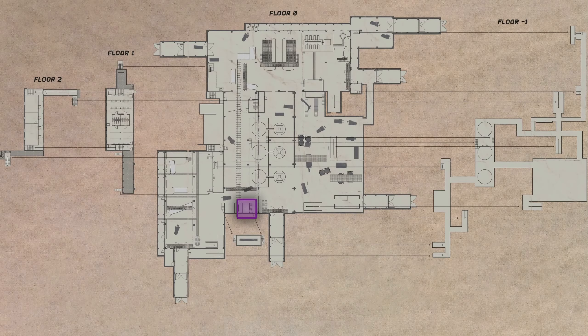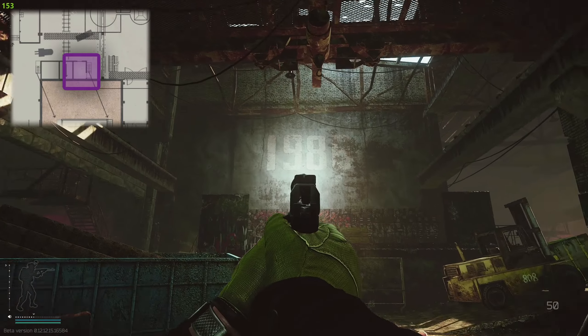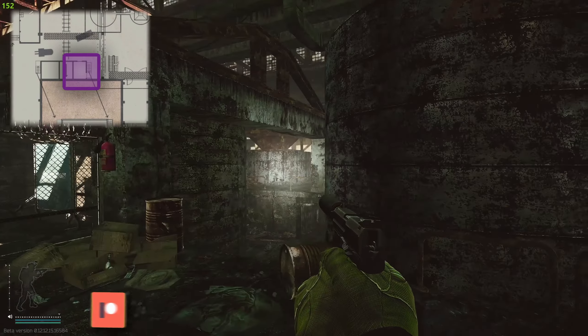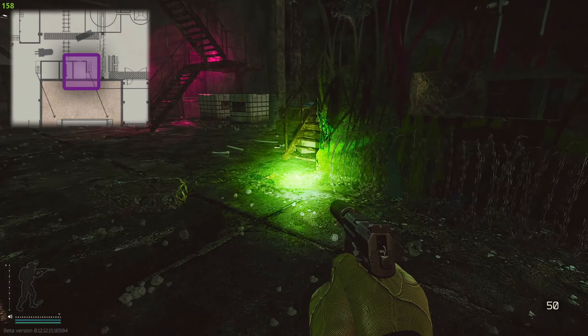Here in front of you is a map showing you where you're going to need to go on Factory. Once you're inside Factory, what you're going to want to do is come to the area where it says 1986. Up there are the offices, and down here is the little pit of the catacombs. Right here is a tunnel that goes down into that area.